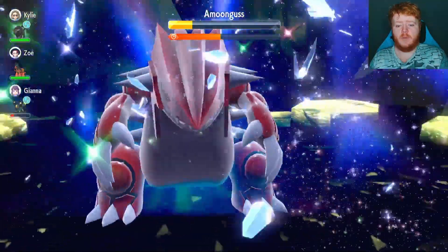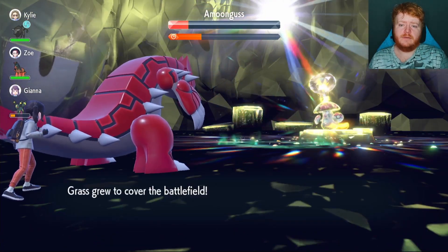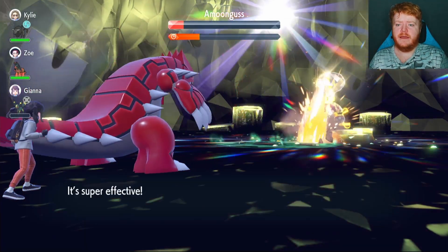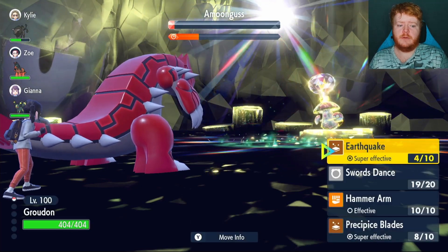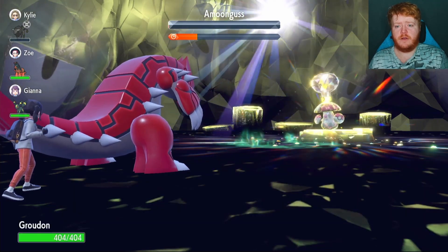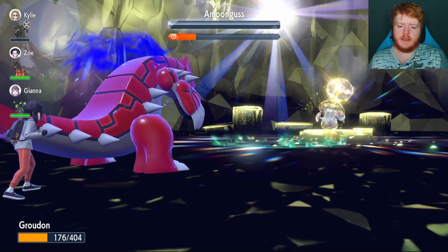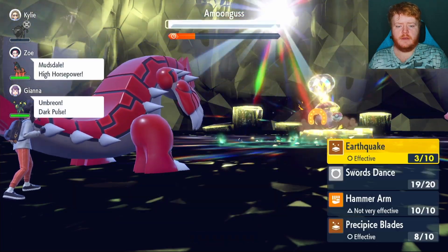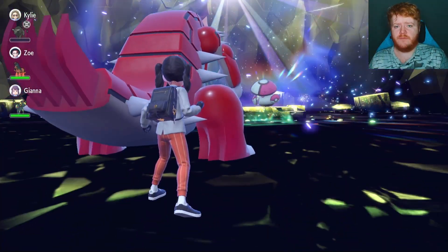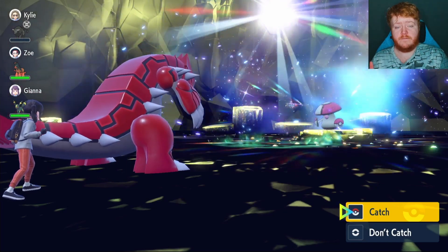We're back, not Terastallized, but we should be fine. The Grassy Terrain comes back out because Amoonguss is low on health. We use Precipice Blades — nearly takes it out — and then we follow with an Earthquake to finish the job. Amoonguss is a very strong, really annoying Pokemon to fight, and we took it out even though we had no counter to its sleep. That's how you know Groudon is a very strong Pokemon.